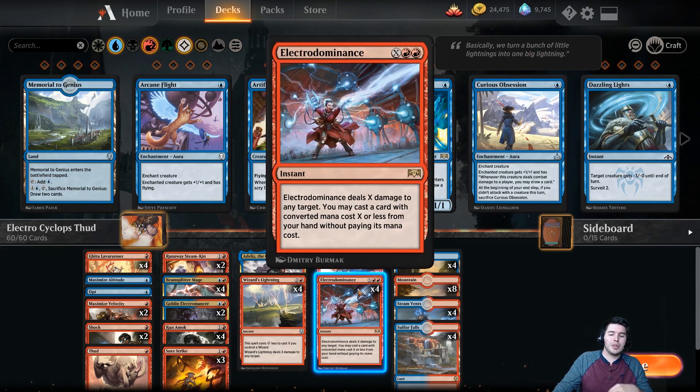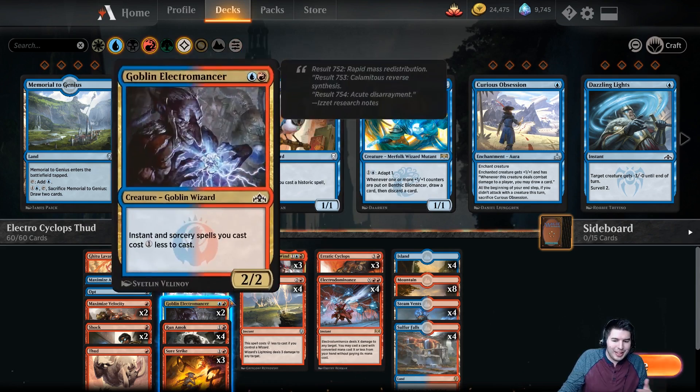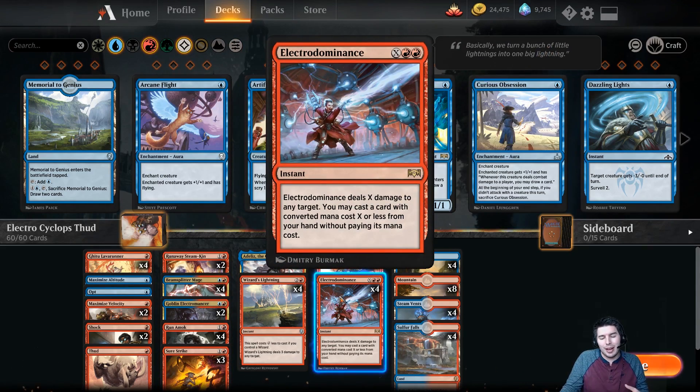What we're trying to do with this deck is link that with Electro Dominance. If we get a lot of mana out, it's amazing. We can pay X and two red — Electro Dominance deals X damage to any target, and you may cast a card with converted mana cost X or less from your hand without paying its mana cost. This is an instant speed card, so you can play anything down at instant speed, even our Ataliz, which is awesome.